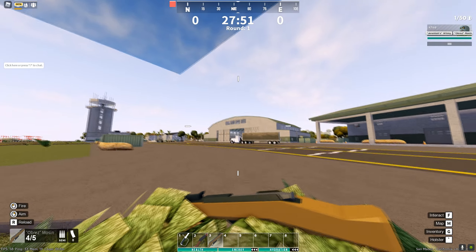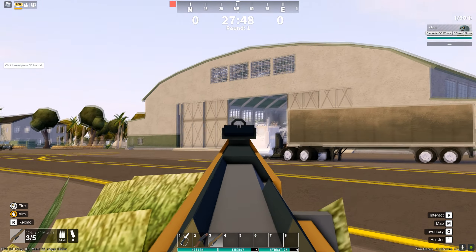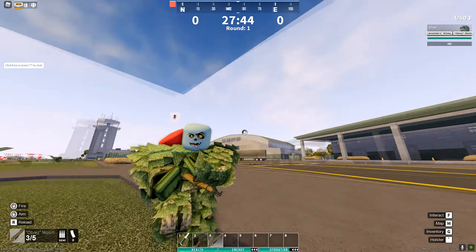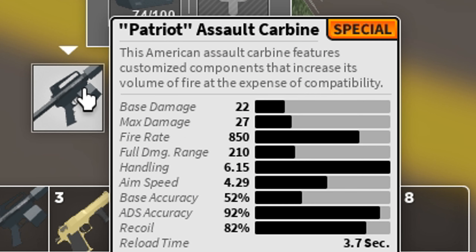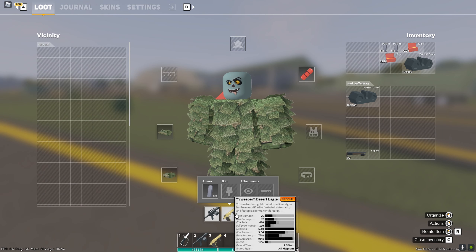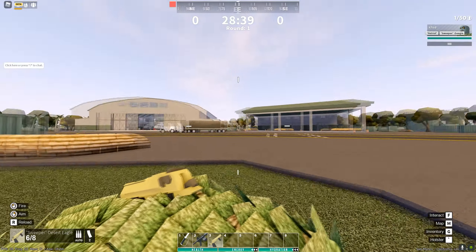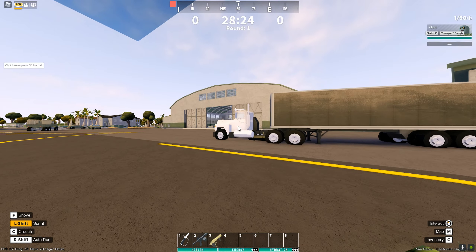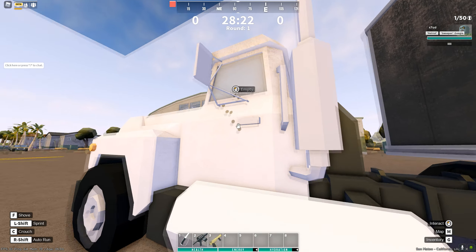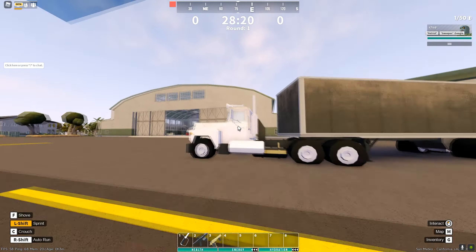One of my favorites is the Obrez Mosin — it's like a secondary sniper rifle, and it looks freaking sick. The next two weapons are my absolute favorites: the Patriot Assault Carbine and the Sweeper Desert Eagle. The Sweeper is literally a golden desert eagle with a forward grip — imagine somebody standing at that door. I hit every shot and they're literally dead.